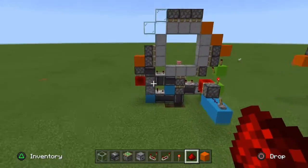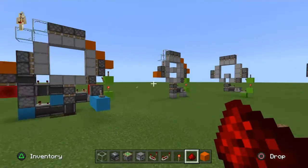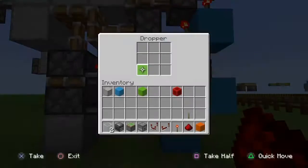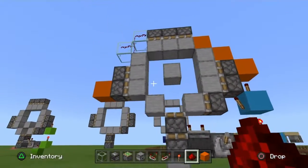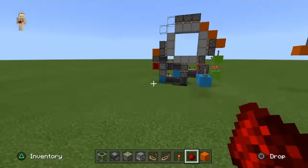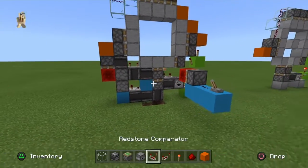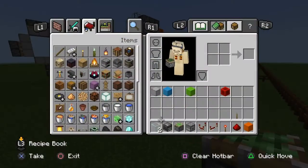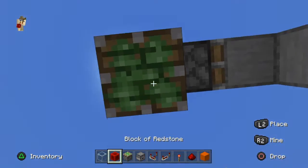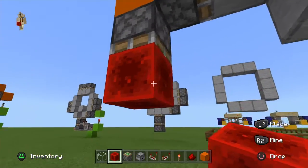The next part is the little bit harder part, which handles the double extension. If you look at it now, it works when it closes, but when you go to open it again you've got a block in the middle — and nobody wants that block in the middle. So we're going to start off by getting our redstone block, placing a sticky piston going down here, and a redstone block on top of there.